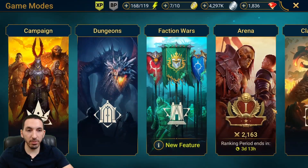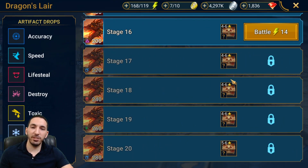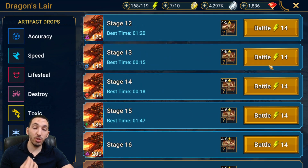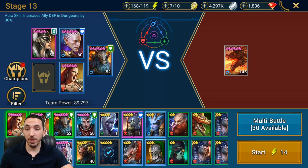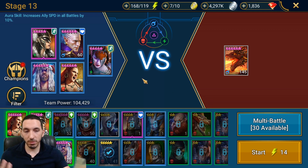Now I'm going to show her in the Dragon's Lair. Dragon's Lair is the best place to farm gear. I'm not going to show stage 14 because she'd be weak there — I'll show stage 13 and how she can help you clear it. I'm using farmable champions here: Spirit Host, Berserker, Hicatune, Kael, and War Maiden.